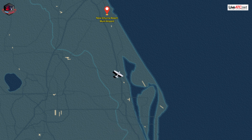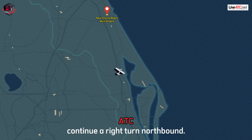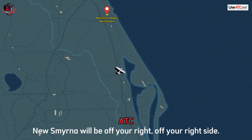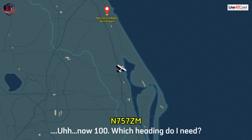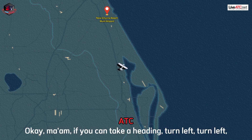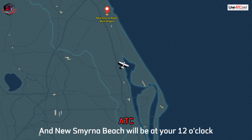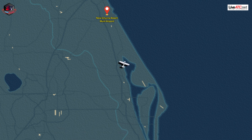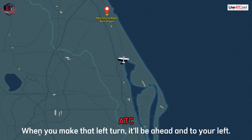Aircraft. Hello? Can you hear me? I hear you. Okay, just stay calm. Maintain your present altitude. New Smyrna Beach — if you turn right, continue a right turn northbound, New Smyrna will be off your right side. They've got all the lights turned up. Let me know if you see the lights. Heading is now 1-0-0. Which heading do I need? Okay ma'am, turn left, heading 3-6-0. A left turn northbound, heading 3-6-0. New Smyrna Beach will be at your 12 o'clock, off your front, about a mile and a half.